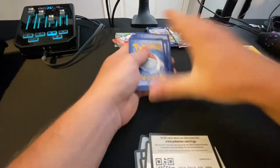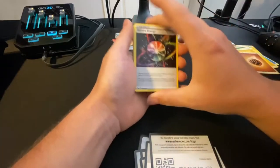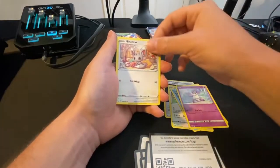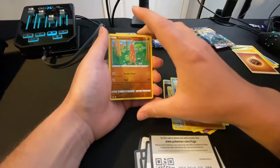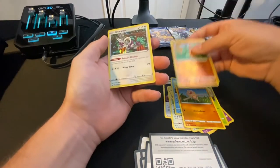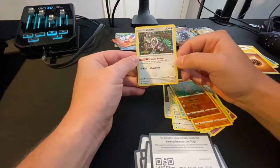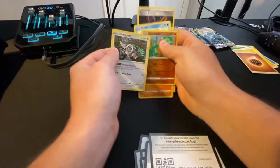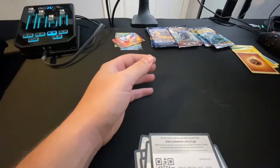Water energy - fighting. Aurora Energy, Dubwool, Qwilfish, Ponyta, Minccino, Sableye, Footbug, Boltund, reverse hollow, Perrserker, and a holographic - I actually just fought one of these in one of the gyms I just did - Oranguru! Leave me a phonetic sounding-out of that in the comments. That's awesome.